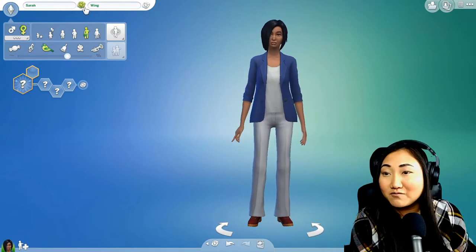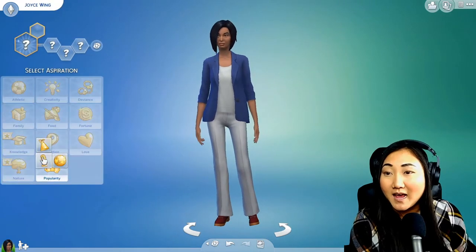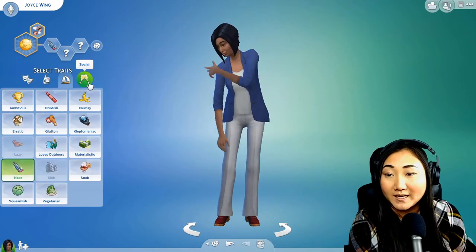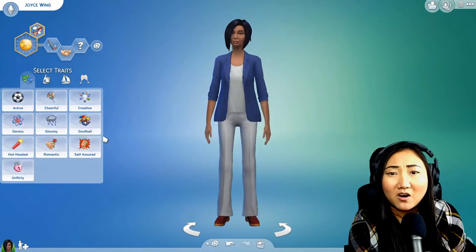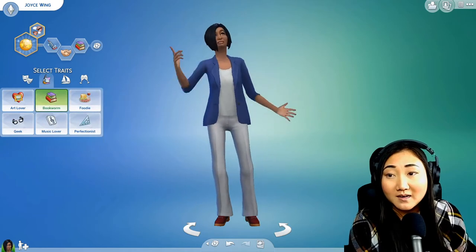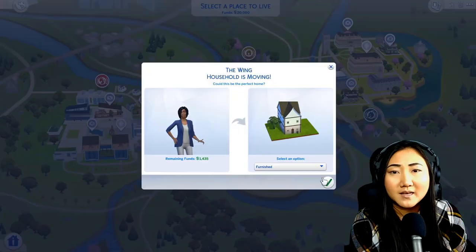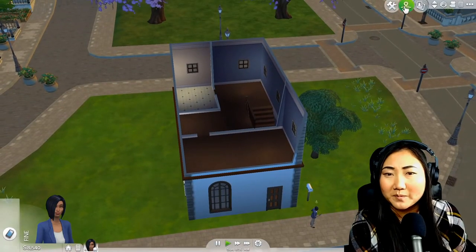Here I just randomized my sim. I'm not too picky on what she looks like, and this is going to be Joy Wing. Since she's living with so many people, I thought a popularity aspiration would be well-fitting. I did want her to be neat so I don't have to chase her to clean up the house. She won't have a career, so bookworm would be a good trait. And the other one I picked was outgoing — again, it fits well with so many people in the house.